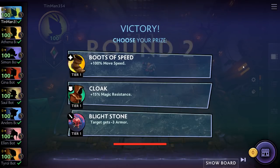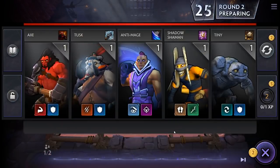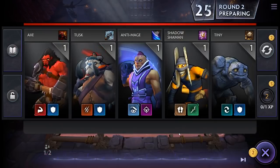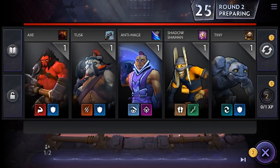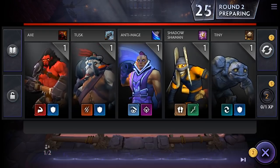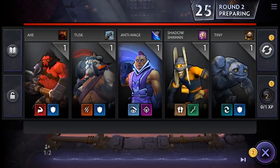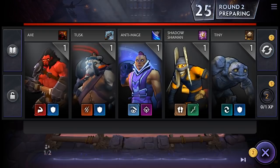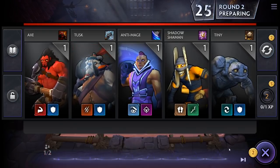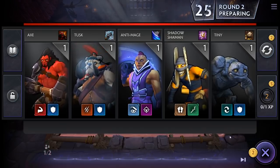There's a special phase called the looting phase where we get a choice of items. This looting phase occurs every round that we face the creeps, but it does not occur after rounds against opponents. There are two types of items in the game: items that get placed on units, and global items. To choose an item, you simply click on it. After that looting phase, we go back to the preparation phase for round two, and our shop has refreshed with new units. For the second turn, we noticed we earned more gold — we now have two gold to spend.